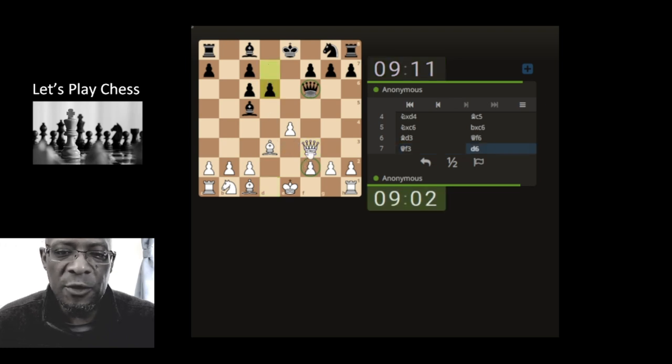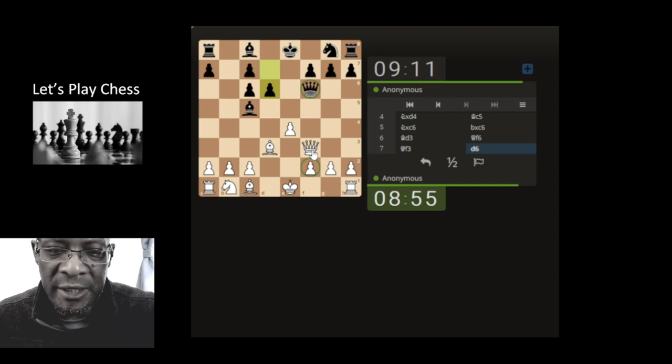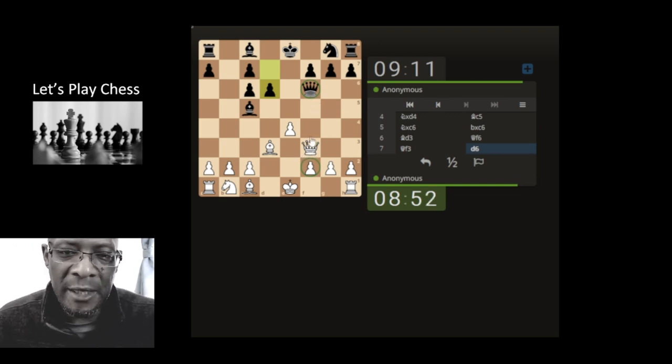I'm going to take the queen but put the f4 pawn. In a blitz and bullet game I would just take the queen. Could castle, could bring the bishop to attack, could develop the knight — but I'm going to take the queen. In longer play I say to myself I'm developing their knight, but in a quick play game we still end up in decent positions.